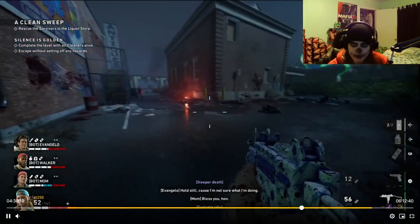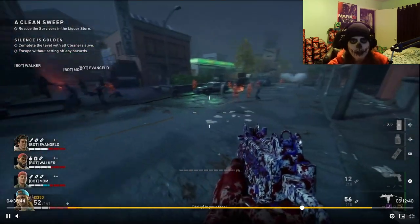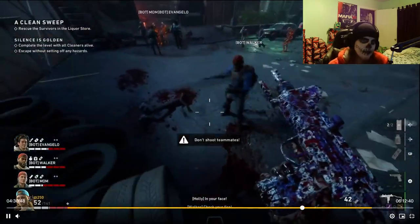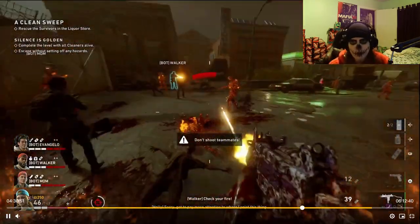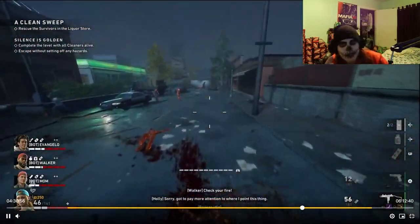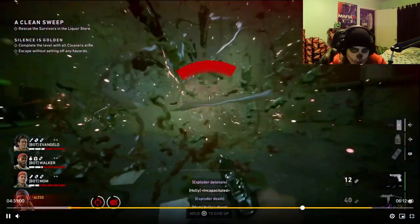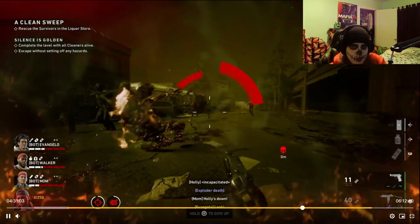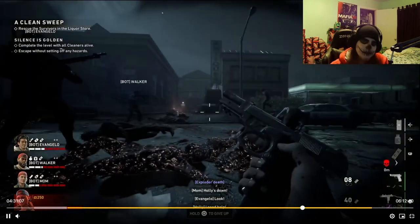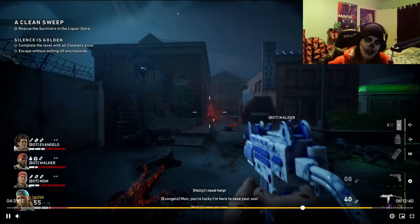We're going to skip forward, clear this area out, clear the next area out, and then move in front of the liquor store and clear everything out. Because as soon as you hit that door to open it up and get the people inside, there's going to be a horde coming. You don't want the rest of these zombies out here, because that door is going to open pretty slowly. The worst thing is there's going to be at least two hawkers behind that door as soon as you open it — could even be a third, as well as a crusher. So you need to be ready for that, and you don't want anything behind you hitting you and potentially preventing your escape.